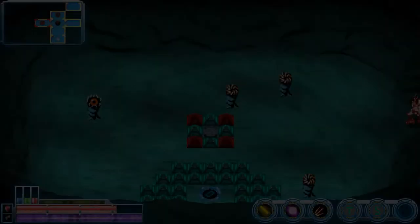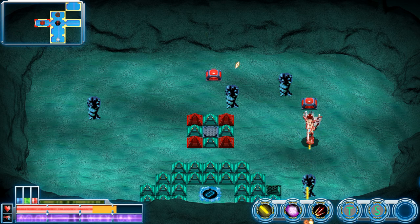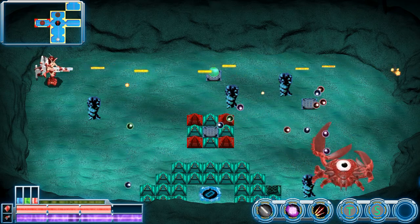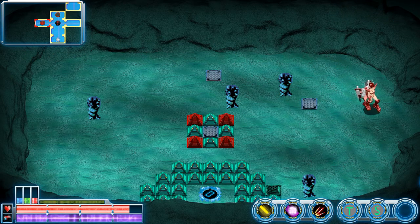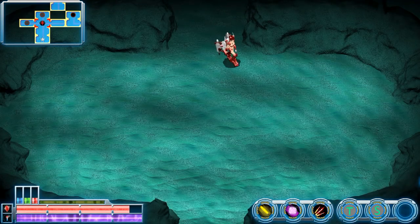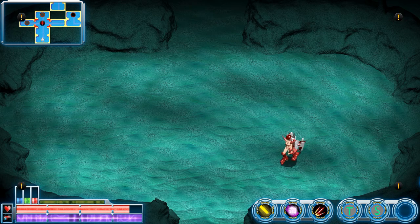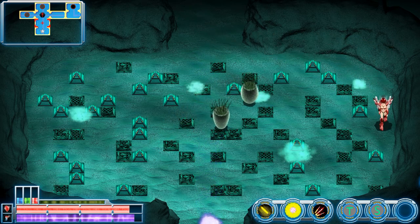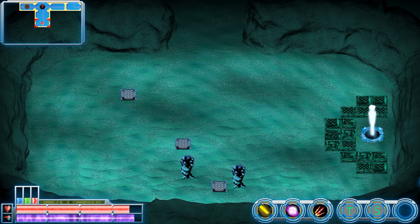Do I want to try to take him on yet? I don't know. I mean, if this is his same attack pattern as a boss, it's nothing I can't handle. You know what, the hell — we're going for it. Wait, no. We got something good. We should at least, as much as I don't want to do it, save before we risk losing the progress we've already made.